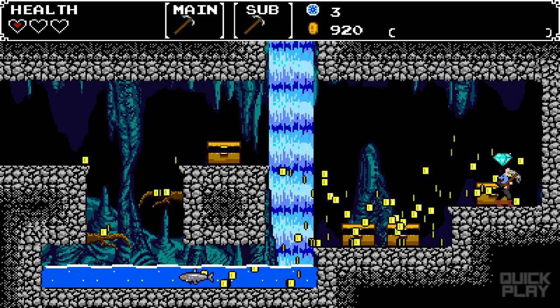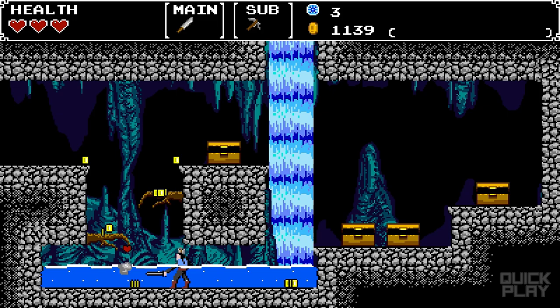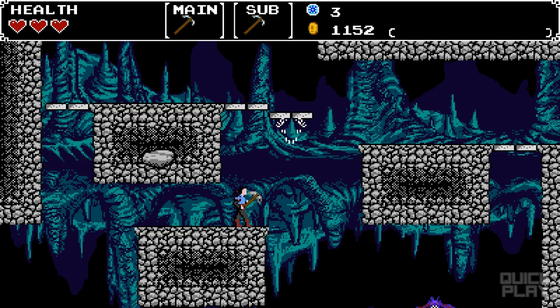More treasure — oh my gosh. I should really just go back to town. This is beautiful. Look at all this — I have over a thousand coins. If I die, oh my God. I'm just going to use a potion. I can't die right now, I have too many coins. There we go. The stakes are really high.